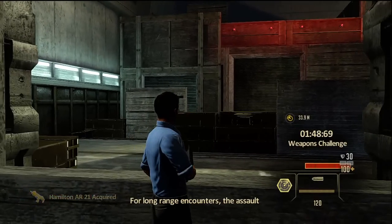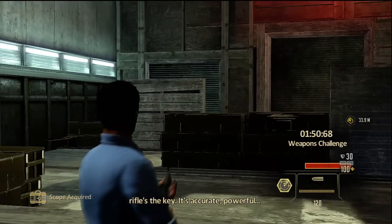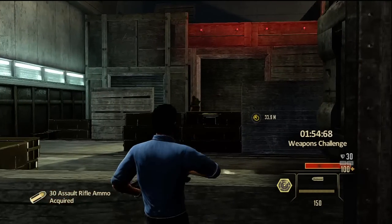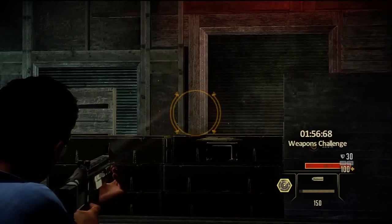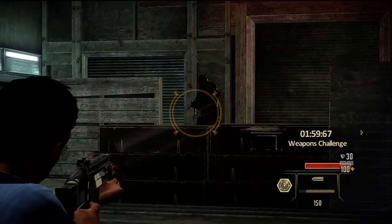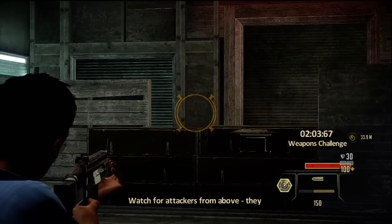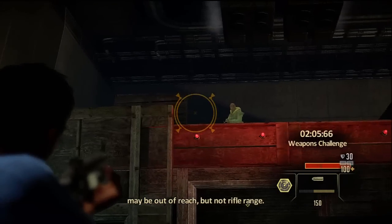For long-range encounters, the assault rifle's the key. It's accurate. Powerful. Just be sure to line up your shots carefully. Watch for attackers from above — they may be out of reach, but not rifle range.